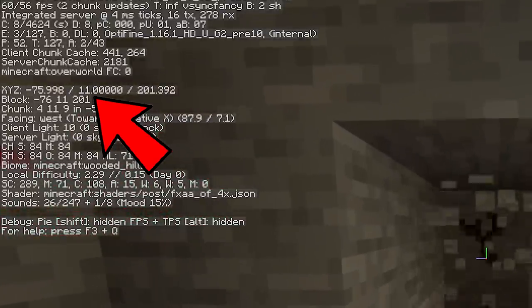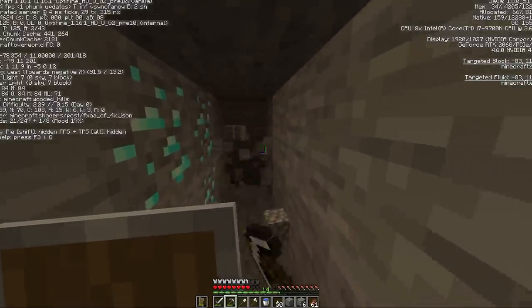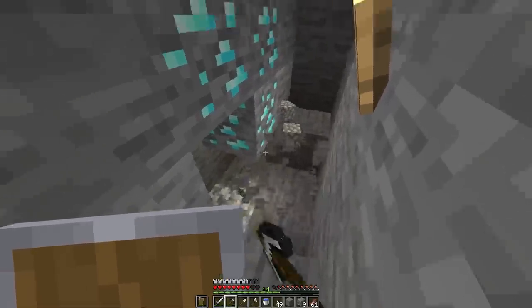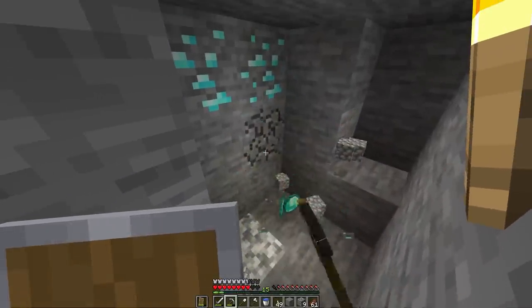To find diamonds, dig down to Y equals 11, or 11 blocks up from bedrock. You can find your Y level by hitting F3 on the PC version of Minecraft, or by turning on coordinates in the other versions. Dig a staircase down until you get to that level, and dig a strip mine or explore caves to find diamonds.